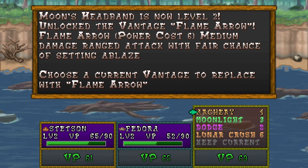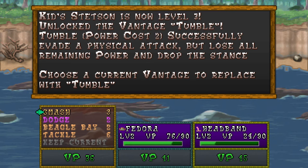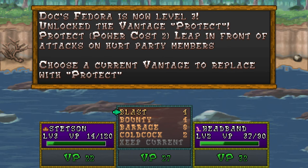Flame Arrow — that sounds so awesome. Power cost of six, that's hefty. I'm gonna replace Dodge though. They seem to be hitting Kid most of all. And Kid also gets Tumble — successfully evade a physical attack, but lose all remaining power and drop the stance. I don't want that — no! That's not any better than Dodge. Keep the Courage. I'm not in love with the Stetson, it's not a great hat. But you do get a chance to get some different hats and things like that.